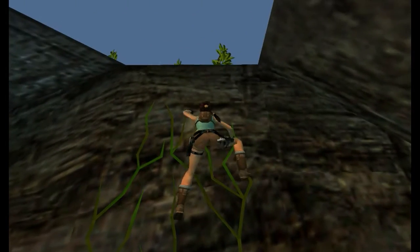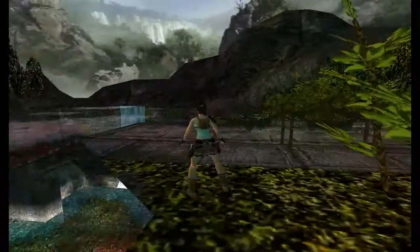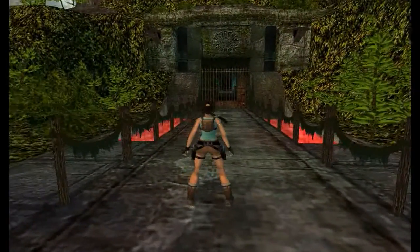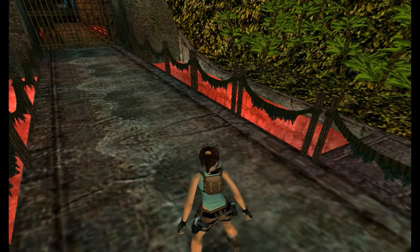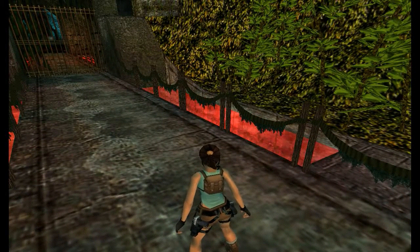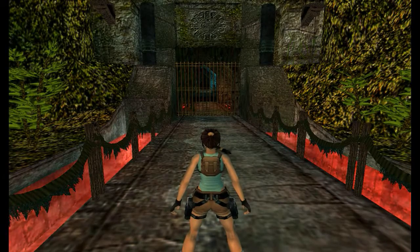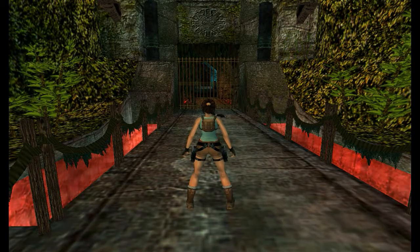We can just climb up the vine just here. Up the top you can see across the bridge there is a door that is closed, and a door here that is closed. This red water is not deadly — it is just red water. But you don't want to hop into it right here because it will take you straight back down to the bottom and you'll have to do the rope swing again. This door is closed and that's where we want to be — we need to figure out how to get inside since we can't open the gate, so we'll have to find a different way in. I'll leave that for next time. Thank you for watching part one of Blood Mountain — I'll see you next time, take it easy.